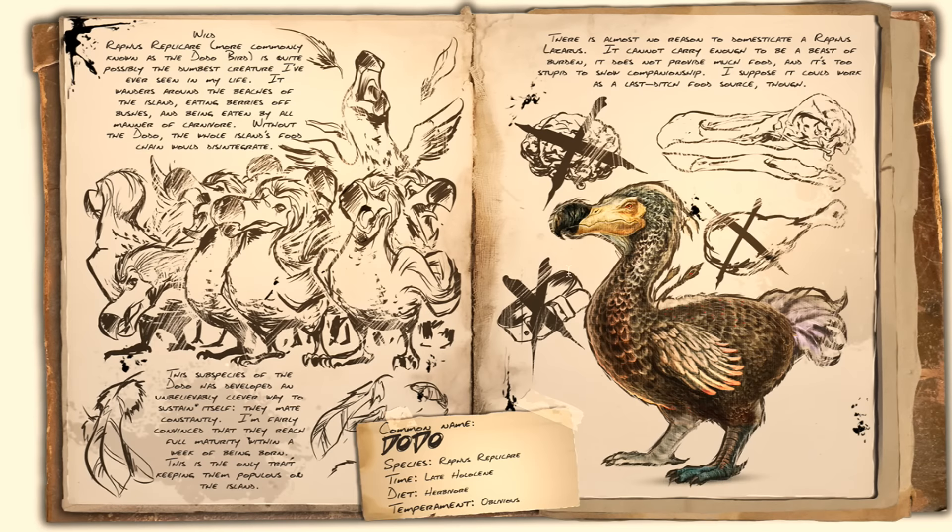Coming in at number 5 is the easiest dinosaur, in my opinion, to tame. There are hundreds and thousands of them on the island spread across the beaches and stuff like that. It is the Dodo. You might be thinking how can you even class this in the video, but trust me guys, these things are so handy. Every server I play on I make sure I get a little army of these and keep them in my base.